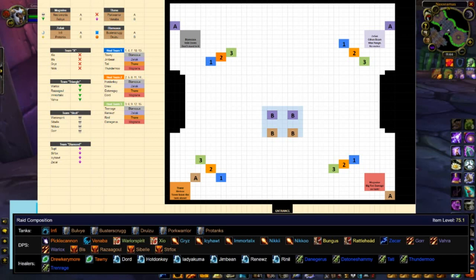Everybody marked with a B is paired with the tank above them: Bulvai, you're paired with Necro; Vinaba, you're paired with Pork; Protanks, you're paired with Infy; and Jirizu, you're paired with Buster. Everybody who's got a B — Bulvai, Vinaba, Protanks, and Jirizu — you start the fight in the safe spot. Just run to the safe spot and chill for a second.